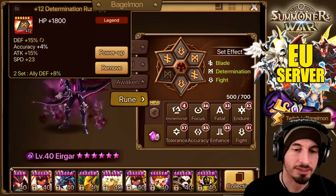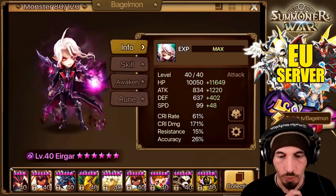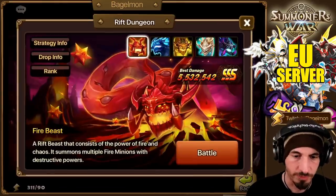I kind of want to max his skills now because for World Boss — if you max all his skills and everything else — he's going to do nicely there too since he's element neutral. So we'll take him into Rift of Worlds.